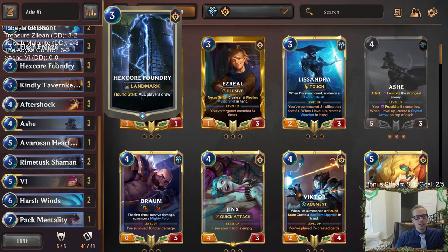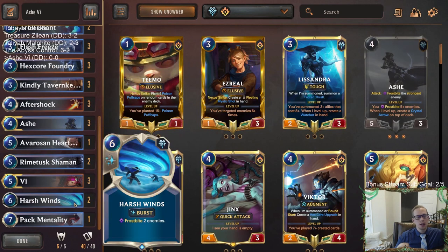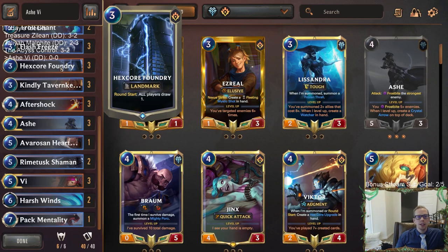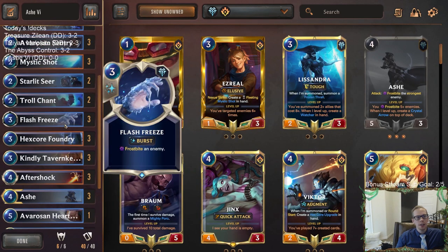The thinking with Hex Core Foundry and frostbite spells is that frostbite spells are kind of temporary — they slow the opponent down but don't necessarily remove units. They can be card disadvantaged if you just use a frostbite spell to save some life from a big attacker without getting rid of it; your opponent can just attack again next turn. But with Hex Core Foundry increasing all resources, you have more resources to use your frostbite spells. And since you can only go six wide on the board, it doesn't matter if your opponent has more units in hand.